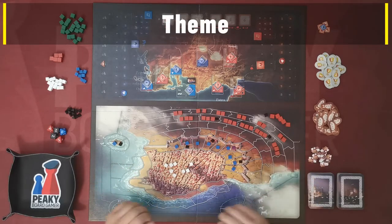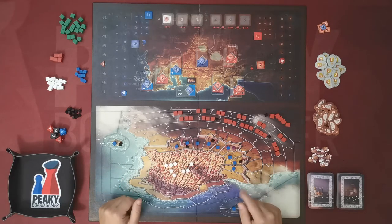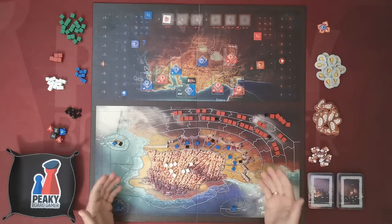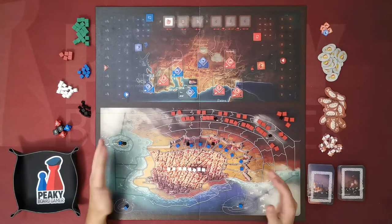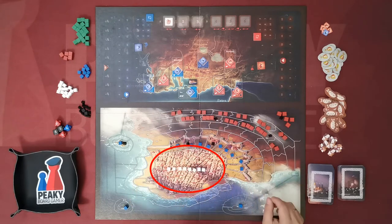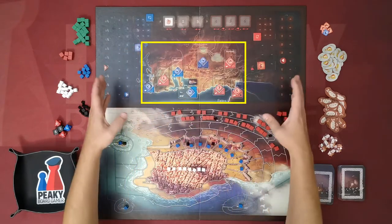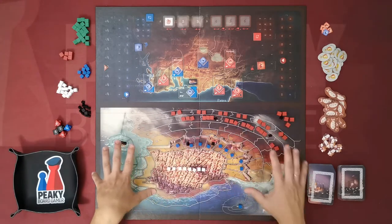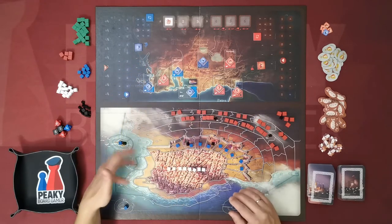Freedom takes us back to April 1825 during the Greek War of Independence. The game simulates the third siege of the city of Mesolonghi, which lasted a year. One player controls the imperial forces trying to capture the city, while the other takes the role of the insurgent citizens trying to withstand the attack. Players also struggle over cities in the greater region, which grant bonuses and resources.